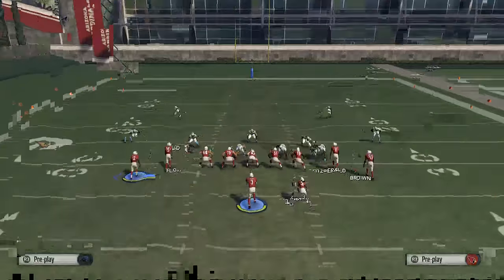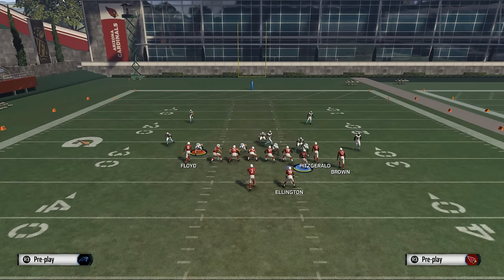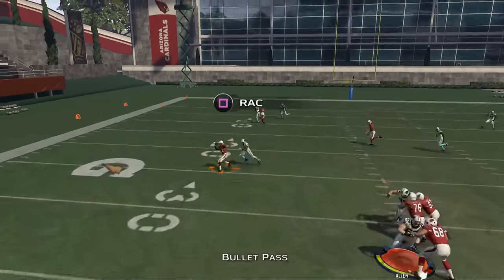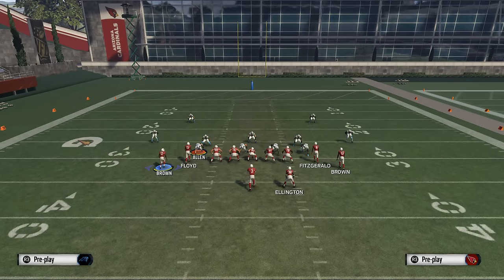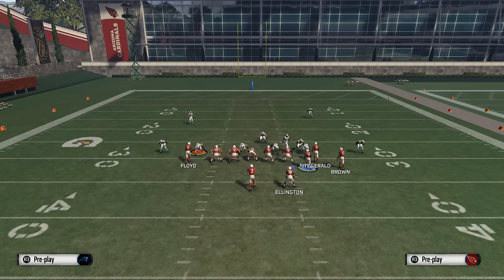In some scenarios it will actually kill man-to-man coverage, so it's at least worth mentioning. The main power route in this play, however, is the little speed drag to Brown. When he cuts you're going to be able to hit him on a crossing pattern. I like to pass-lead that down to the outside or just bullet pass it — either way you'll be pretty solid.